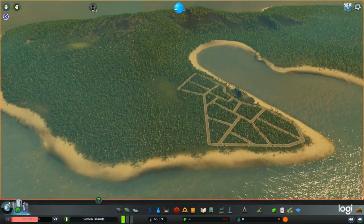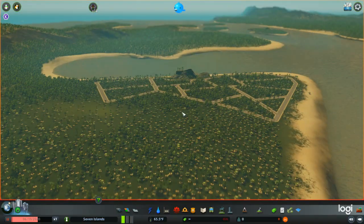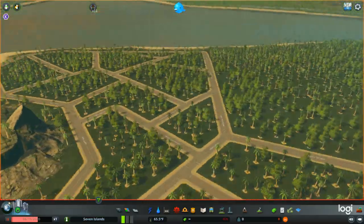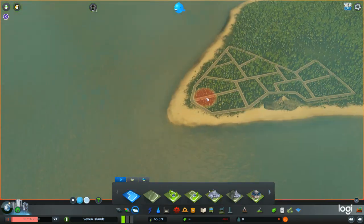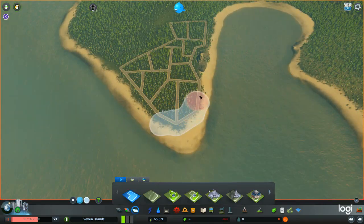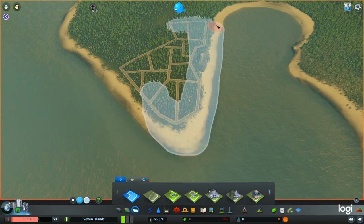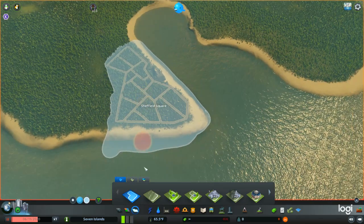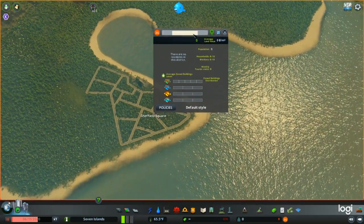Today we are playing Cities: Skylines. Welcome to Seven Islands. This is going to be a good city — well, I hope. So first off, we're going to make a district. We just need to paint here. And since this is a district, we need to add some shoreline — right there, and right there would be good. We will call this Zebra County.